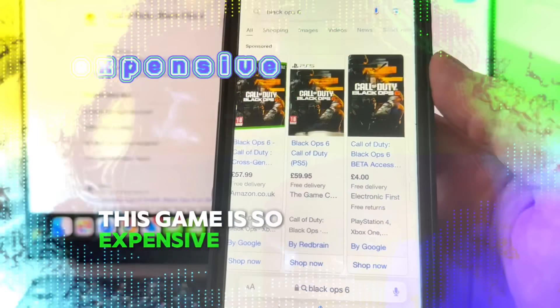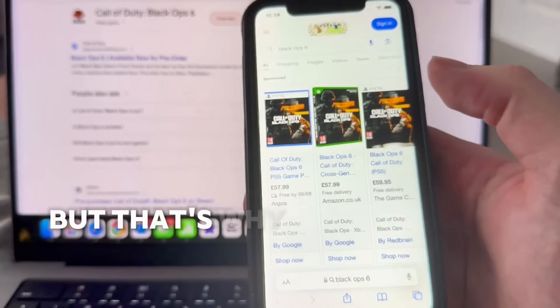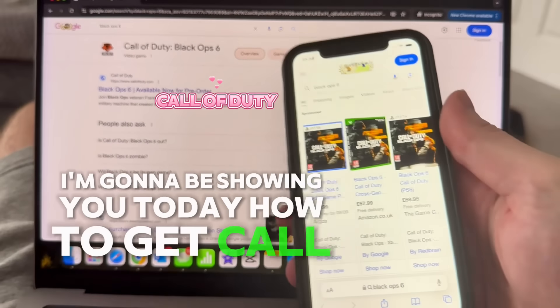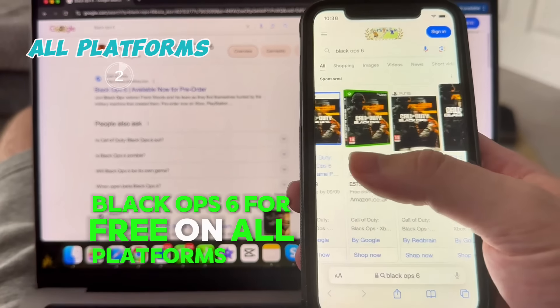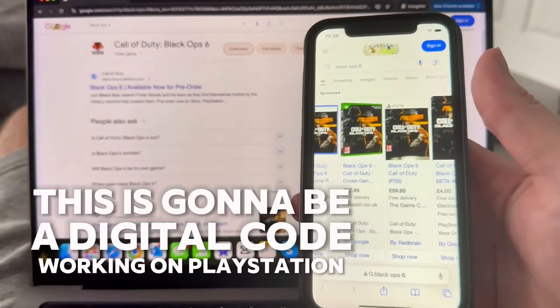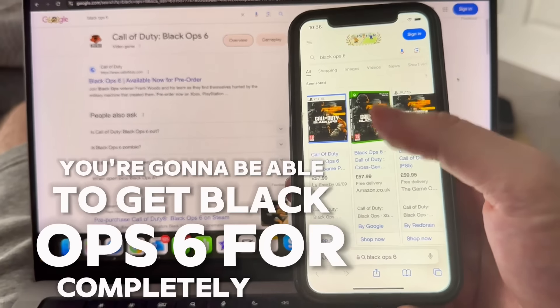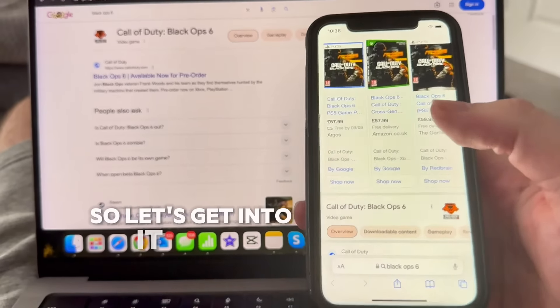This game is so expensive — I certainly can't afford it, but that's why I'm making this video. I'm going to be showing you today how to get Call of Duty Black Ops 6 for free on all platforms. This is going to be a digital code working on PlayStation, Xbox, PC, or Steam, and you're going to be able to get Black Ops 6 for completely free with the full game.